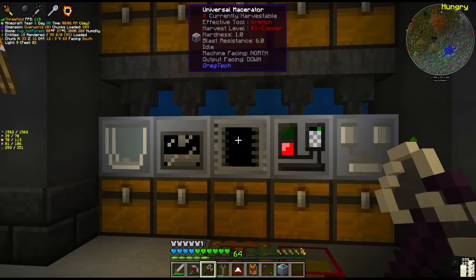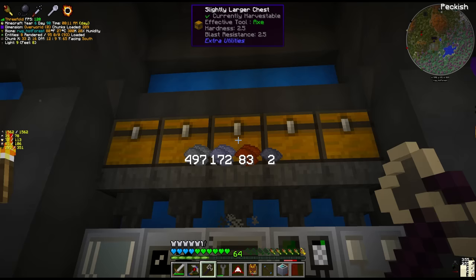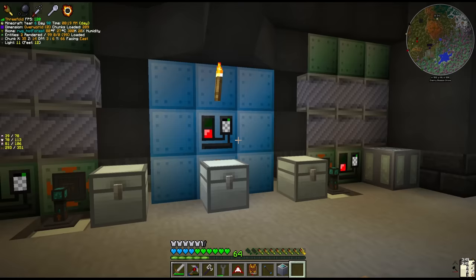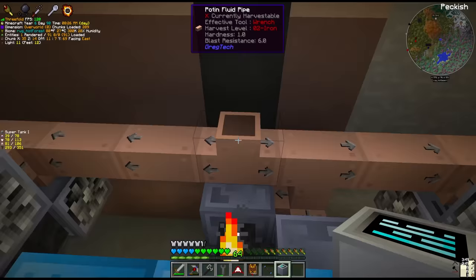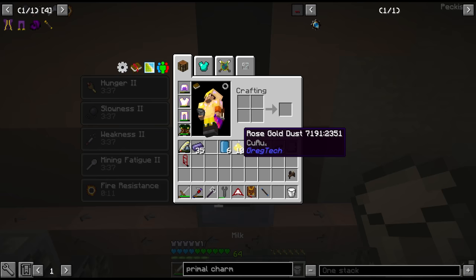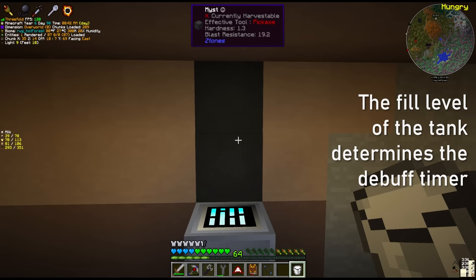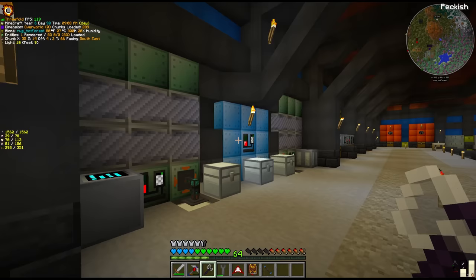Throughout this whole episode we are still going to be gregging, keeping all the machines full, trying to process as many resources as we can. The blast furnace has stopped and I realised we were actually out of benzene. Fortunately our setup over there has a full super tank which we can swap out. Now, we do need to drink milk after handling the super tank — it's the super tank, by the way, that gives us all the debuffs. But yeah, pretty soon here we have to upgrade our benzene system. That might be a project for next episode.